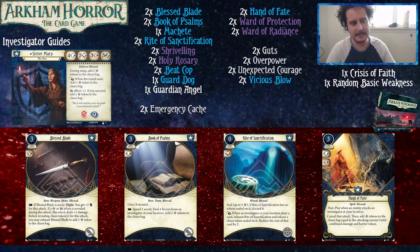Blessed Blade is a three-cost item weapon melee blessed asset that takes up the hand slot. As an action, if it's ready, you can fight. You get plus one Fight for this attack. If a Bless or Elder Sign token is revealed during this attack, the attack deals plus one damage. Before revealing chaos tokens for this attack, you may exhaust Blessed Blade to add one Bless Token to the chaos bag. This is a way to fight small enemies really well — it's not something you can use to consistently fight high-health minions, but if you need to kill rats, this weapon's really good for it.